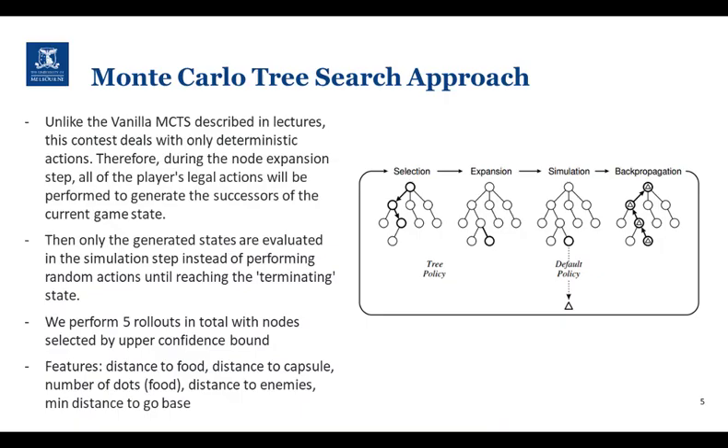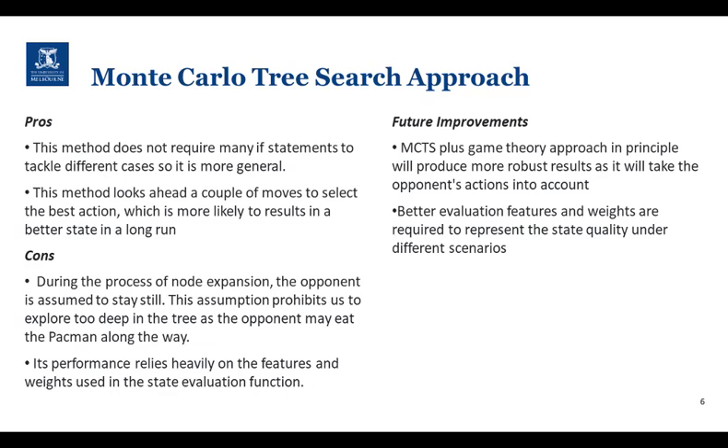Our second approach is Monte Carlo Tree Search. We implemented this online search method to have five rollouts in total with nodes selected via our upper confidence bound. Features that have been considered include distance to food, distance to capsule, number of food dots, distance to enemies, and minimum distance to go back to base. The agent with this approach could look ahead a couple of moves to select the best action. However, its ability is capped due to the assumption that the rest of the world is stationary.